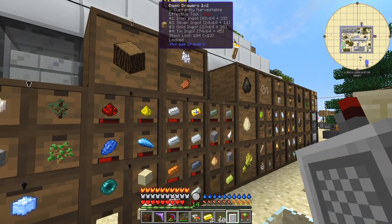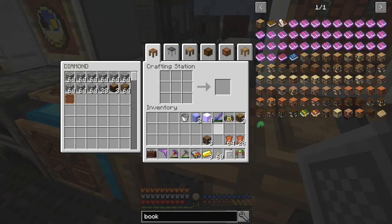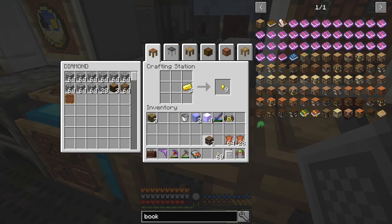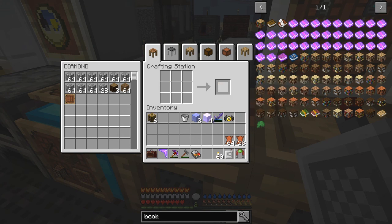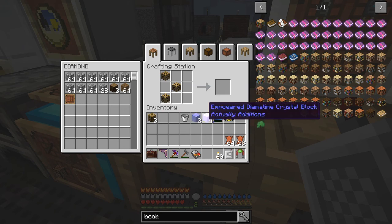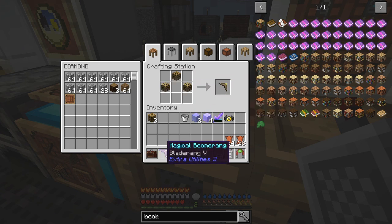I want to get three gold ingots and make some magic wood — magic wood's great, I like it. You basically put those two together — that's the magic wood there — and cross those together to get magic wood. It uses four XP per block and I've got 14 at the moment. You can use the magic wood in a pattern to get a boomerang from Extra Utilities, which I've already got with Bladerang V on it.